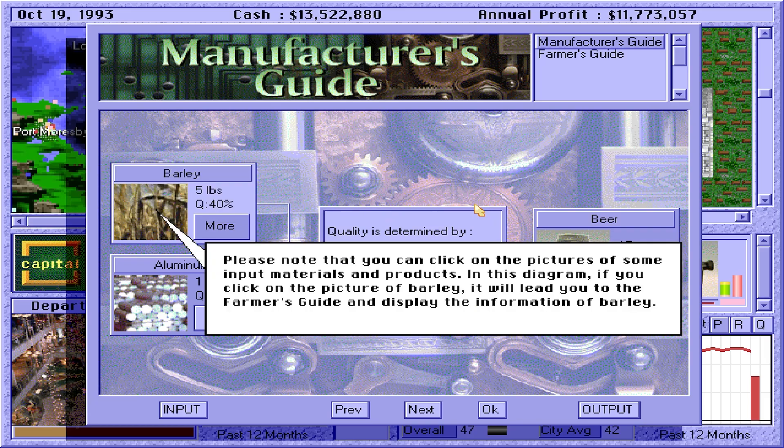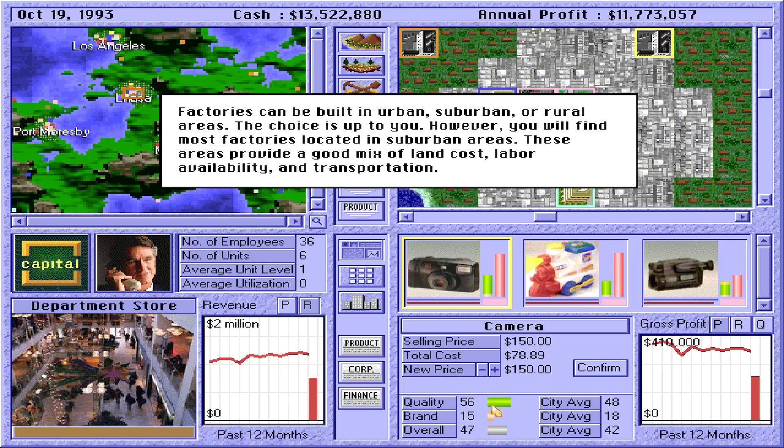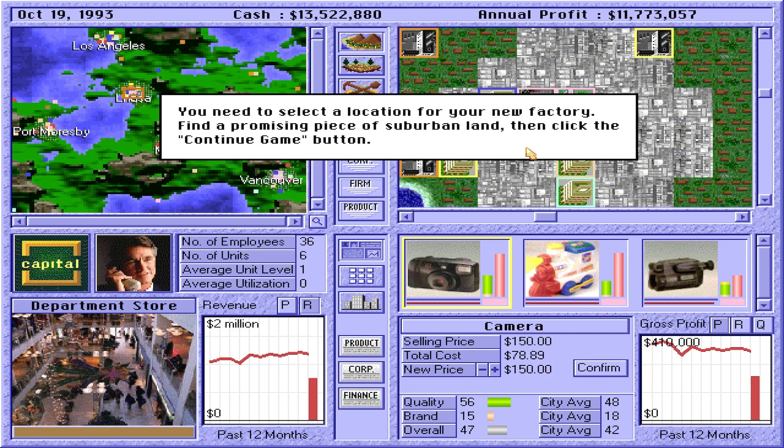You can click on the pictures of some input materials and products. If you click on the picture of barley, it will lead you to the farmer's guide and display the information of barley. Factories can be built in urban, suburban, or rural areas. However, you will find most factories located in suburban areas — these areas provide a good mix of land cost, labor availability, and transportation. Select a location for your new factory, find a promising piece of suburban land, then click the Continue Game button.